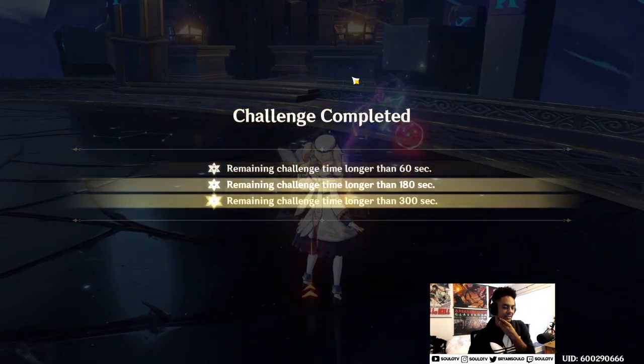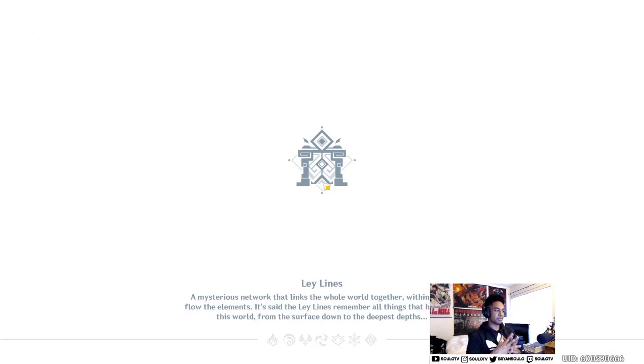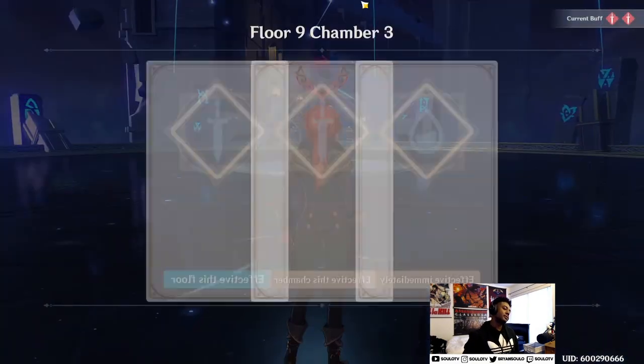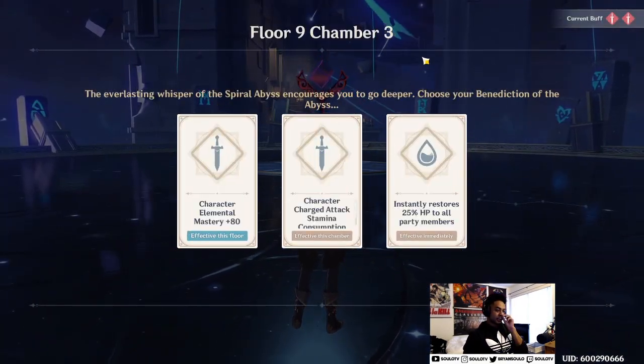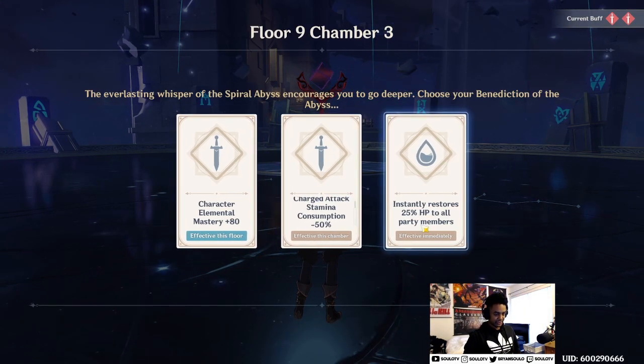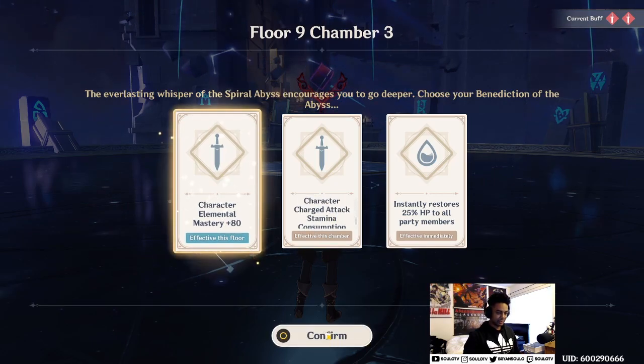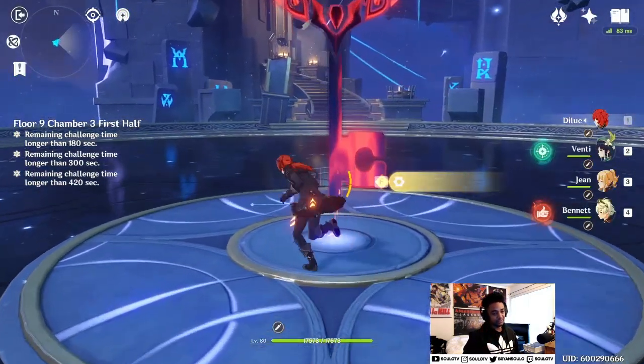I can three-star it now, but if you're just going for two stars, bring a Cryo element to help with the axe enemy, unless you absolutely need DPS to one-shot one of them. Also in Chamber 3, you no longer need the Chamber 1 buff — it's kind of useless since it only helps charge attacks, which I don't really use anyway.